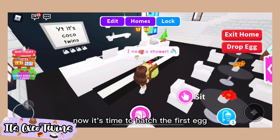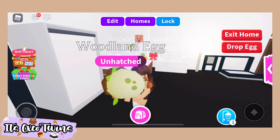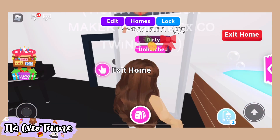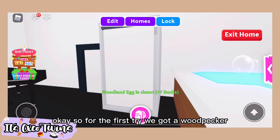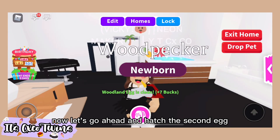Now it's time to hatch the first egg. When you do a shower task, make sure to not put your pad on the bathtub. Okay, so for the first try we got a wood beaker. Now let's go ahead and hatch the second egg.